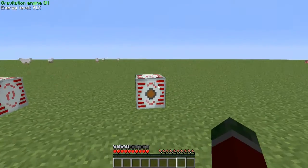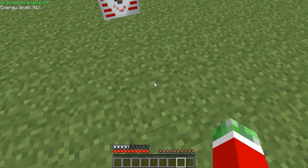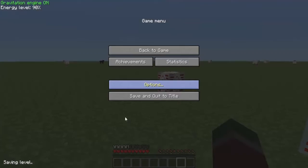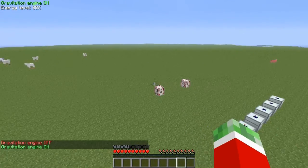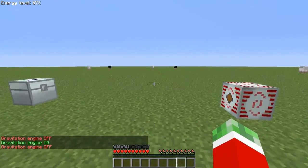The only downside to this addon is it doesn't work with — or I believe it doesn't work with — Equivalent Exchange. That is why I have an entire new .minecraft with only Minecraft Forge and Industrial Craft and this addon installed, because it says on the website that Equivalent Exchange blocks all the other fly functions from this mod. So that's the only downside, and that it is extremely expensive to make. But it's extremely cool.